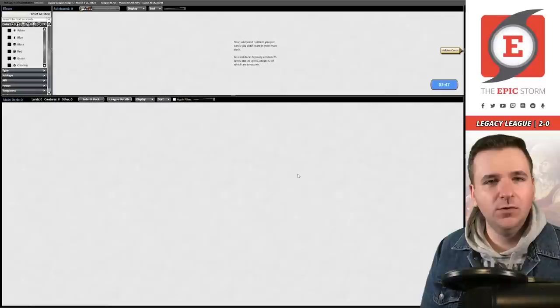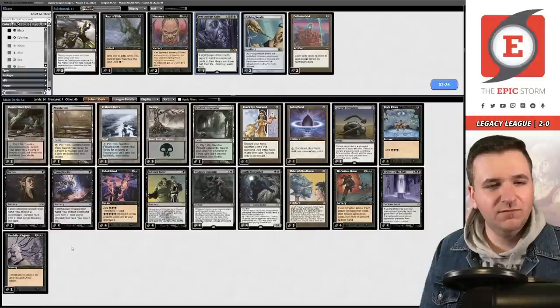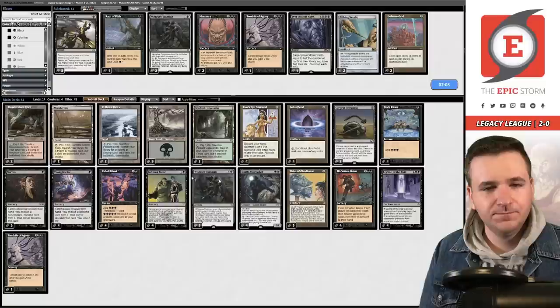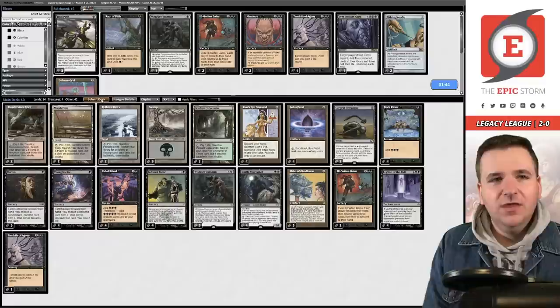Going to game two — we definitely want the Surgicals and Dauthis. Probably want the Helm. We could bring in Needle to name Griselbrand. Probably board out the Peer Into the Abyss. Duress is good here so I don't want to take that out. Shave Tendrils down to one copy. Board out a couple Ill-Gotten Gains. Bring the Wishclaw back in for 59 cards. Let's do three Helm. Hit submit — can't believe I won that game.